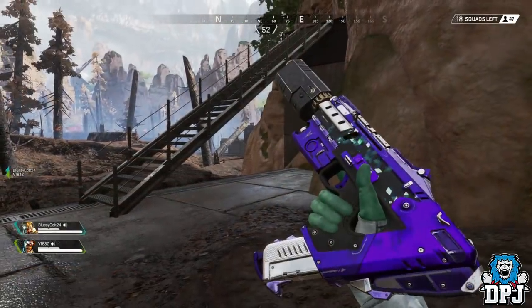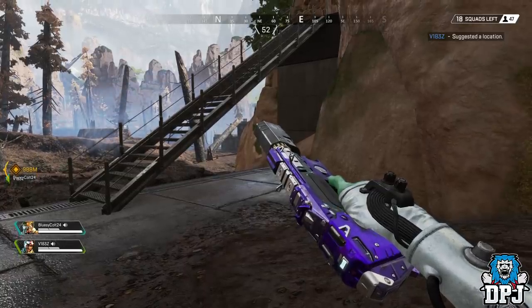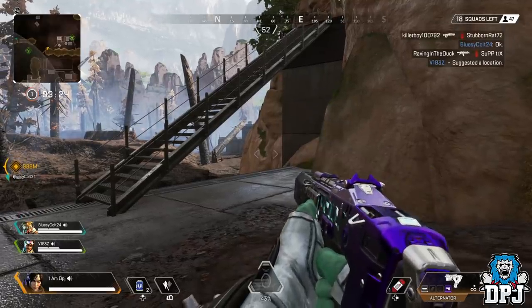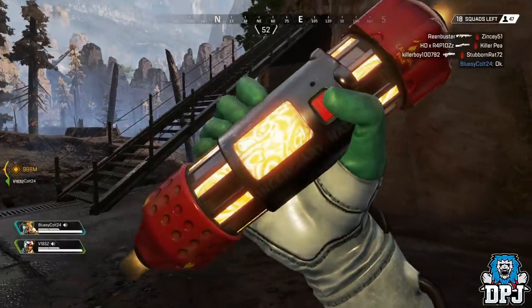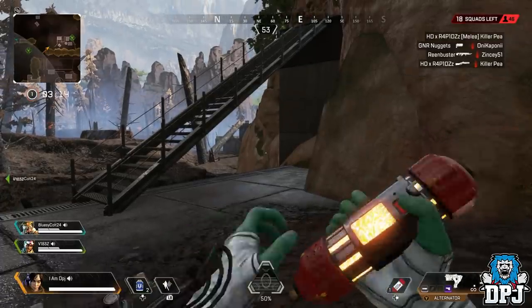Something else I picked up while messing around — did you guys know you can inspect weapons? Not many people know about this, but if you hold left on your d-pad, you inspect the weapon you are holding. You can also inspect grenades you're holding. But did you know that while holding nothing, you can inspect your hands — and yes, you crack your knuckles. Nice addition. Respawn truly have thought of everything.